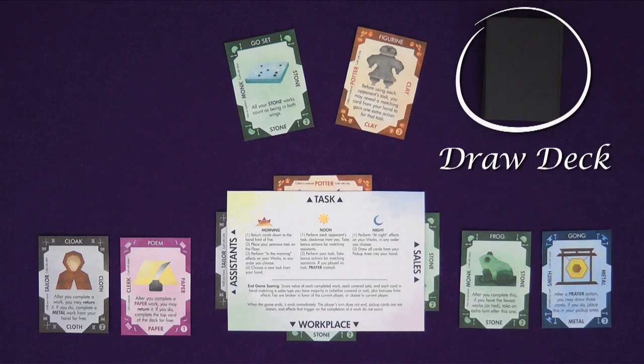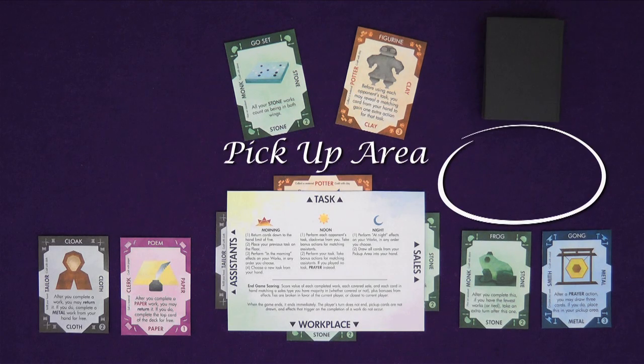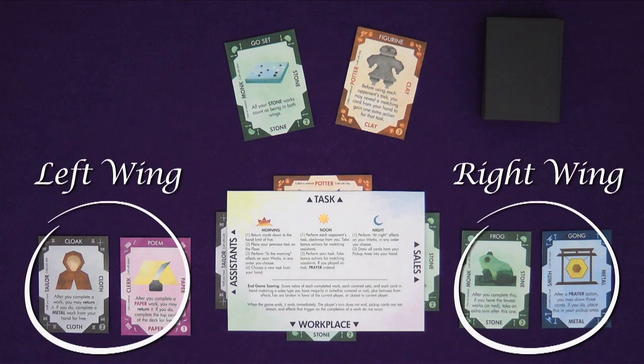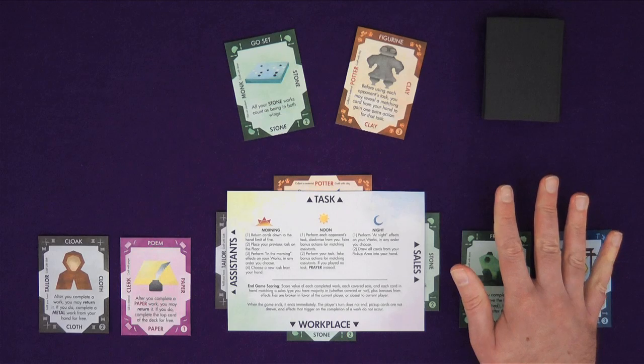There is also the draw deck from which you draw cards, the floor where you place old tasks, your pickup area where you place any cards you draw from the deck, and your two wings where you place completed works. Completed works in your left wing enable matching assistance to be more powerful. Completed works in your right wing allow sales of the same material to be scored as points at the end of the game. Having five works in one or other of your wings ends the game.